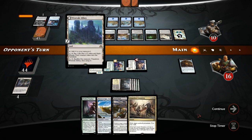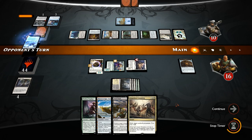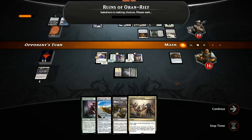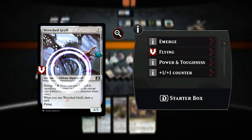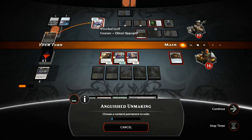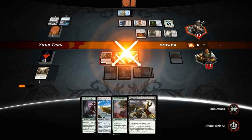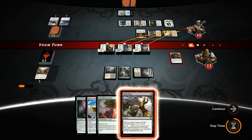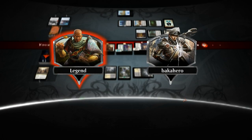Our opponent is just dead on board here — we can Anguished Unmaking the Ratchet Bomb and we have exactly 10 power in play. There were a lot of sweet lines we could have taken there, but winning is the best we can do. On to the next one.